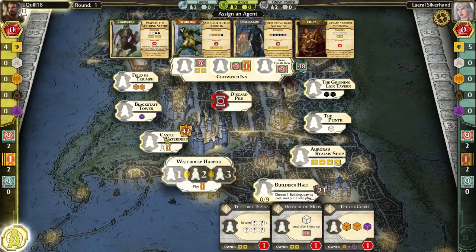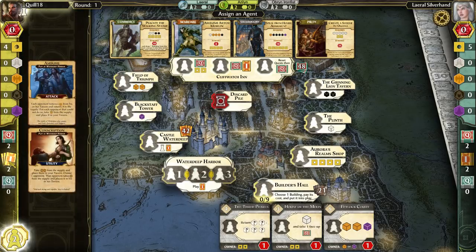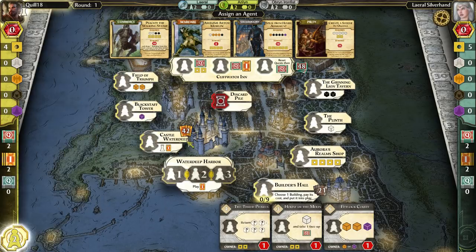Castle Waterdeep — if you put an agent here, that will give you the first player token, meaning next round you will start first. It will also let you draw an intrigue card and add it to your hand.